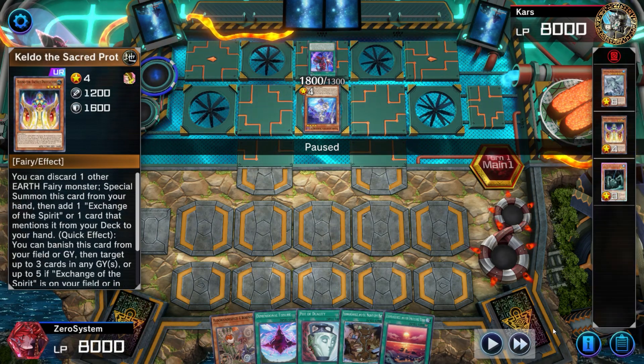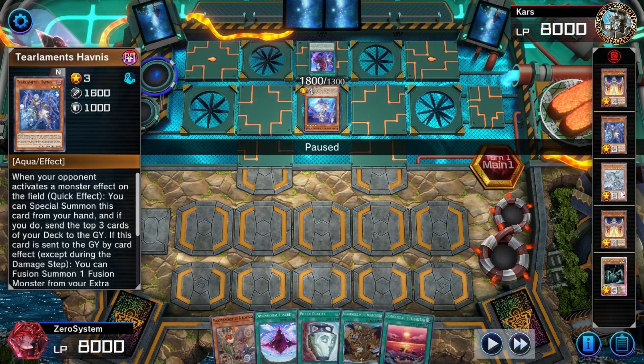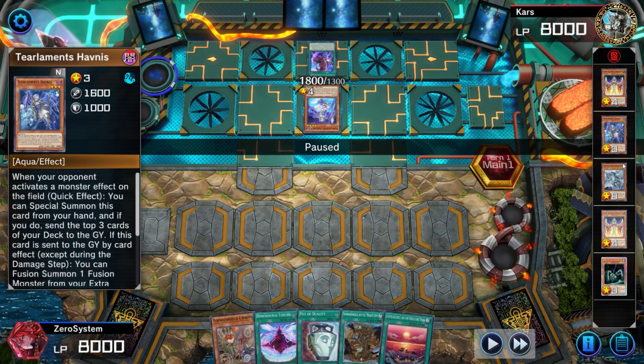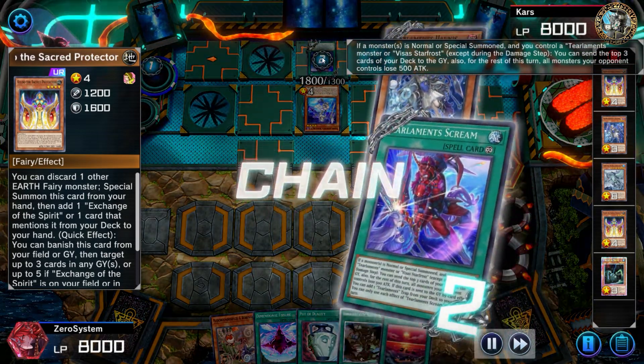The Mill 3 reveals they hit a Shuffler and a Name in the Havness, as well as a Kaiju which is an Aqua. So they have double Fusion Material and double Aquas in the Graveyard, a Name and double Shuffler. I'm at least thankful they don't hit a Mill 5 into Agito or Kelbek, so I'm actually okay with this.